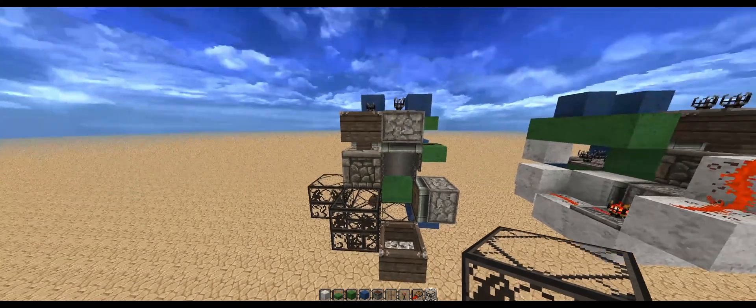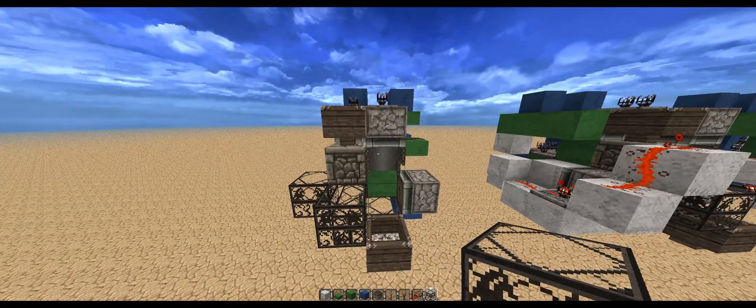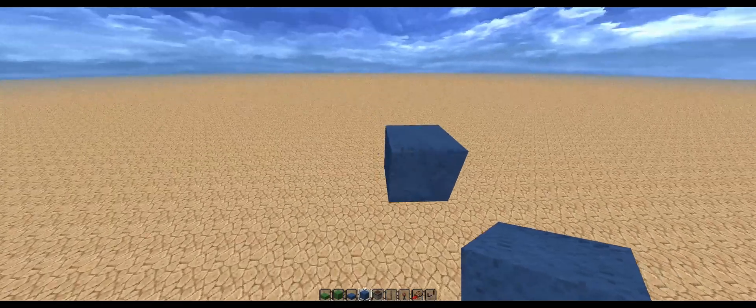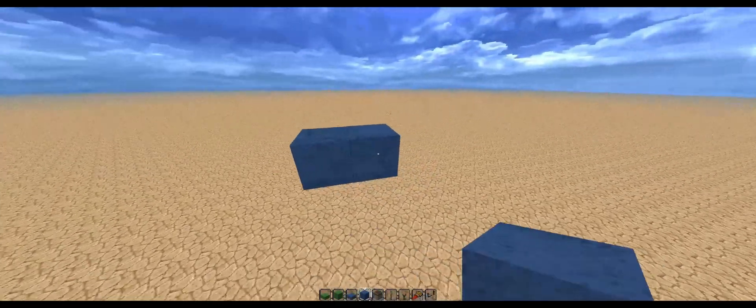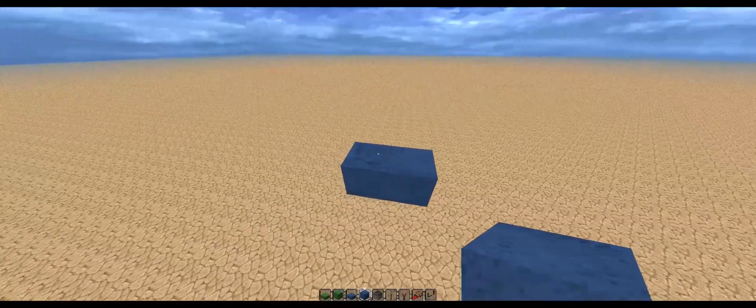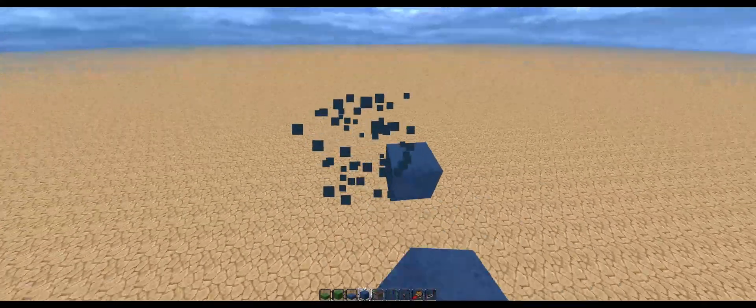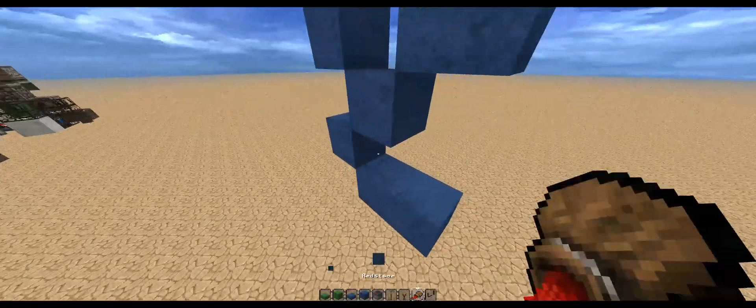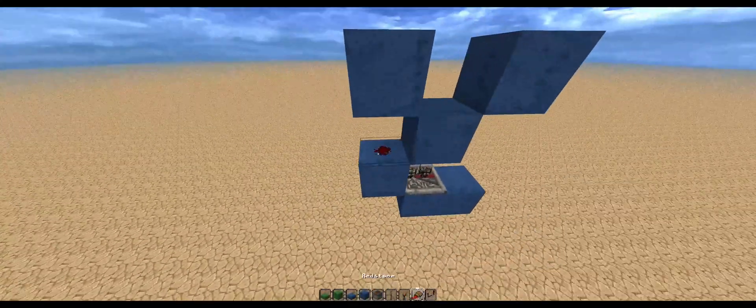Now on to the tutorial for this design. Starting on this design, you're going to want to place a block right there, then blocks like that, like that, and like that. Then a 2-tick repeater right there.